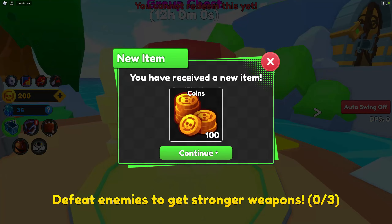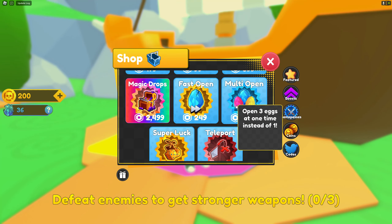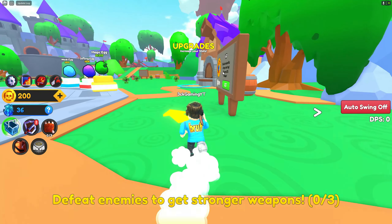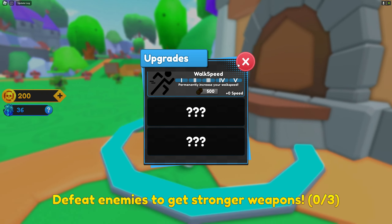That's the daily chest and we got the group chest. This one is probably the game pass shop. And we have some upgrades in here as well — you can increase your power gain, storage, and walk speed.